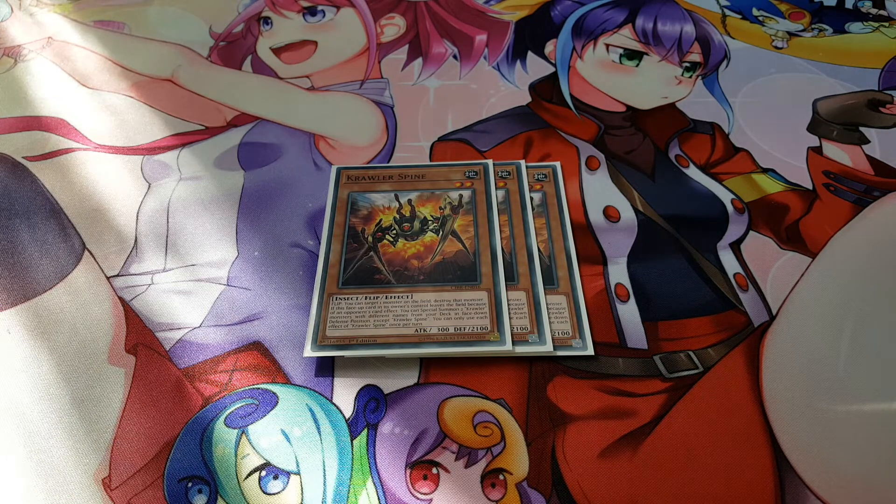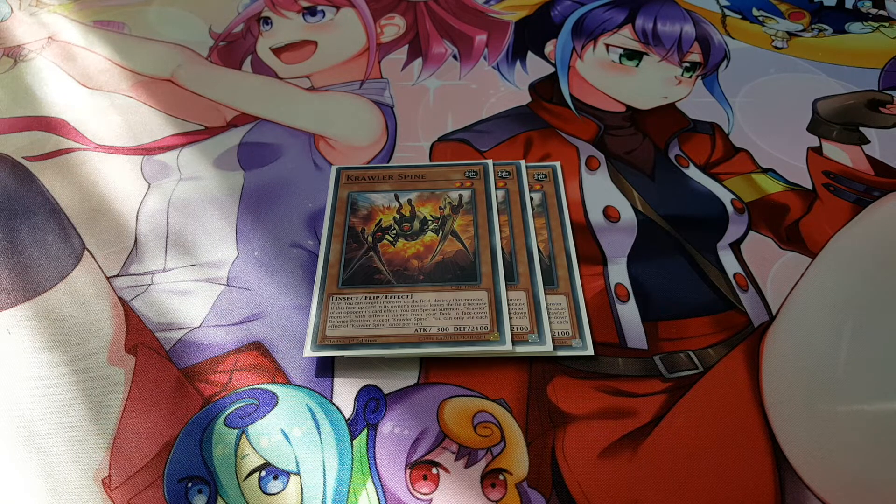Starting off with monsters, we're playing three Crawler Spine. All Crawlers are flip effect monsters. Spine's flip effect lets you target one monster on the field and destroy it — one of the main cards here. It also has 2100 defense, so your opponent won't expect that. It'll survive most of the time and you get to destroy one of their monsters. All Crawler monsters share the same effect: if destroyed face-up by an opponent's card effect, you can special summon two Crawler monsters with different names from your deck in face-down defense position, so they never really die out.